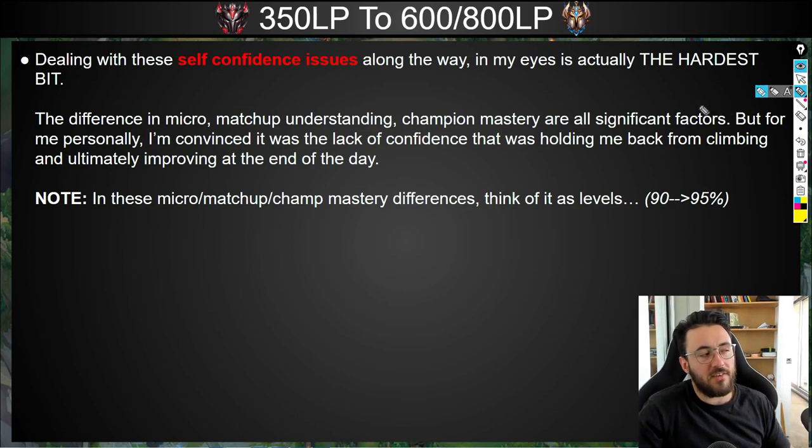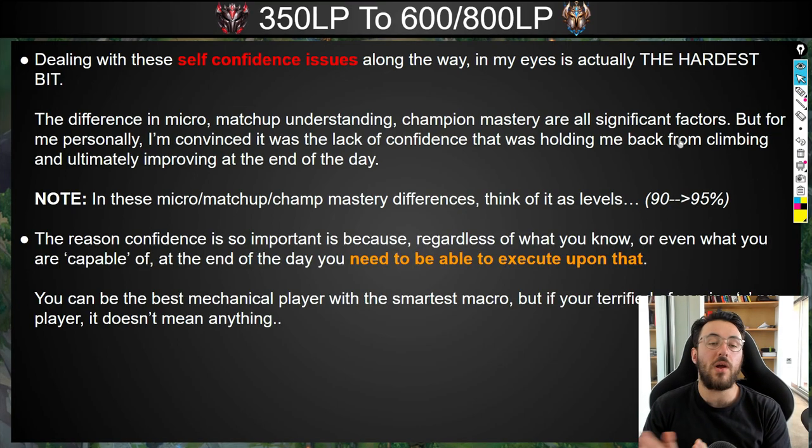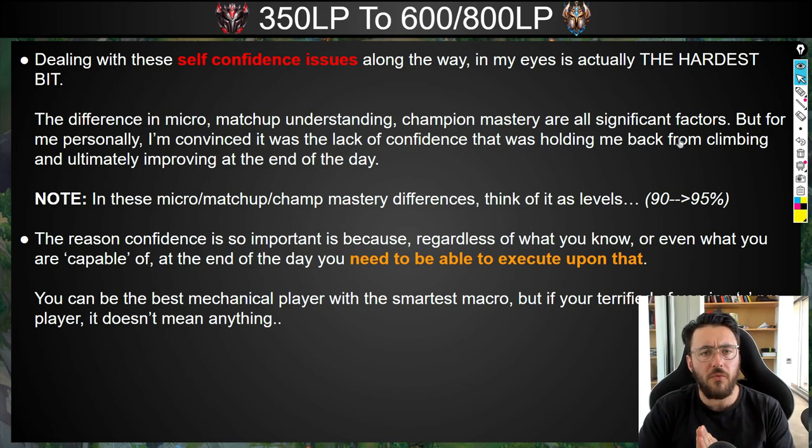I'm convinced that along my journey, the reason this was so much harder wasn't because I was missing a lot of details — although that was a contributing factor. It was largely the lack of confidence holding me back. Yes, there are going to be differences in micro, matchup understanding, and champ mastery. But think of it as levels: before we were going from 75 to 85%; now we're going from 90 to 95% confidence in all of these areas. The reason confidence is so important is because regardless of what you know, how smart you are, how capable you are — you need to be able to execute upon it.